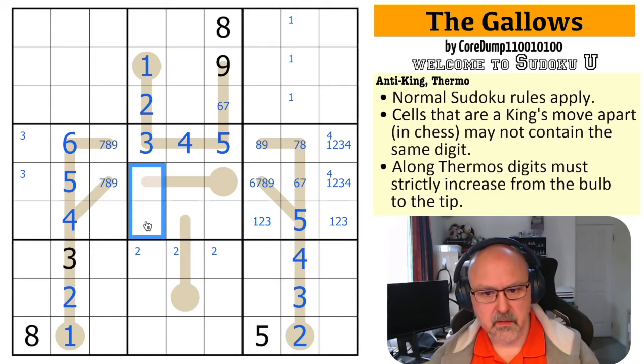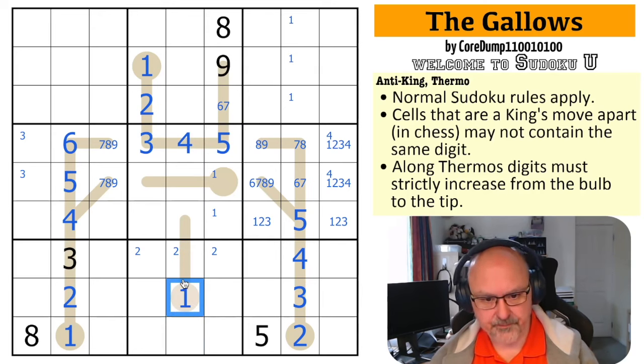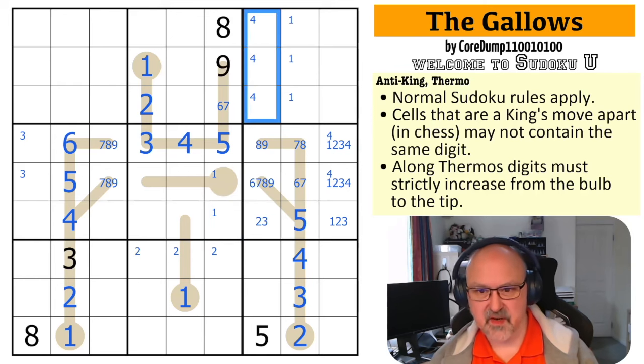One is in one of those two cells, because one can't be partway along a thermo. So down here, one has to be in those three — I can't put a pathway along a thermo — so I just drop a one in the bottom of the thermo. Those two ones mean that cell is not a one, because both of those cells are seen by that cell by king's move. Remember: if this is a one, I couldn't put a one in any of those cells, and that would break this box.